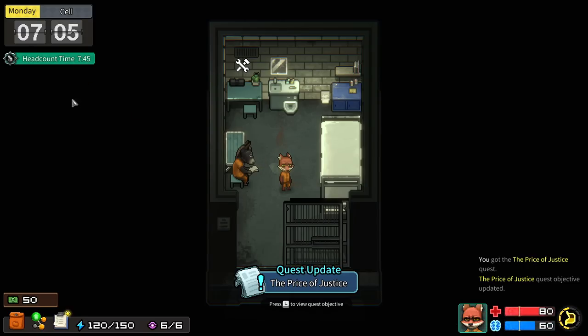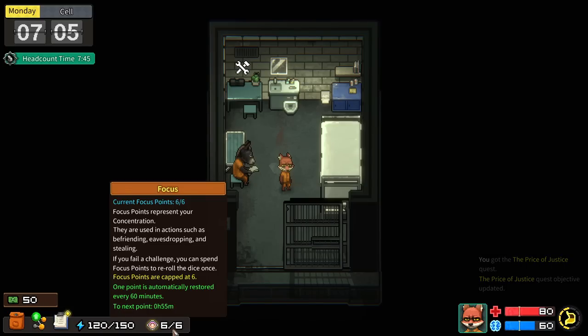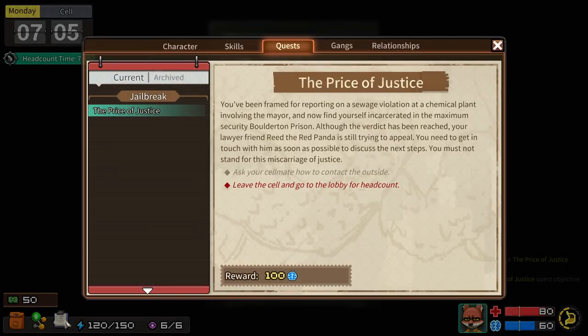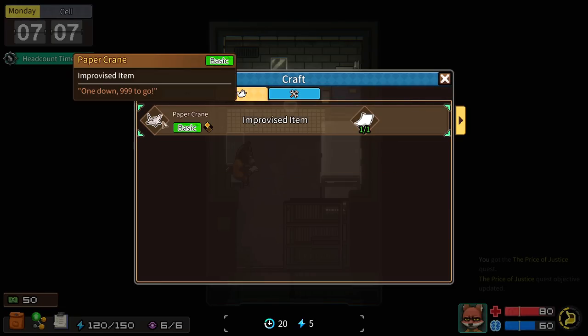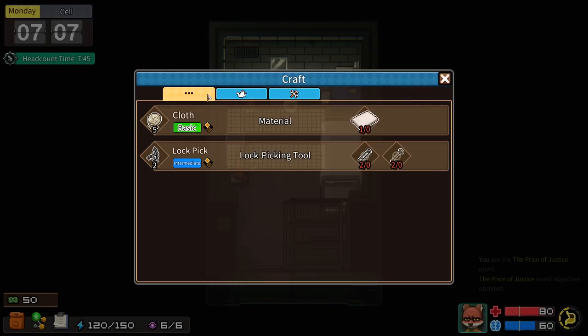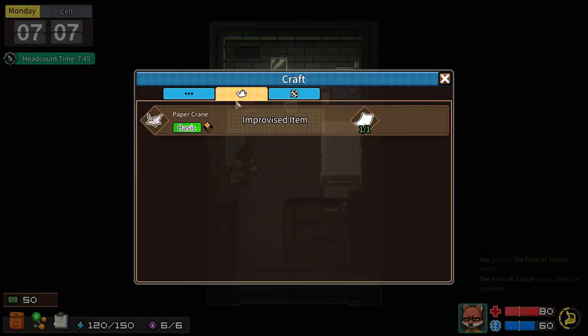Thomas has 50 bucks and 120 stamina. Most actions require stamina, and focus points allow rerolling challenges if you fail. The cell has a workbench table, and we can do some crafting - like making a paper crane. That's a reference to the TV show Prison Break, where the main character Michael Schofield likes to make paper cranes and leaves messages inside them.